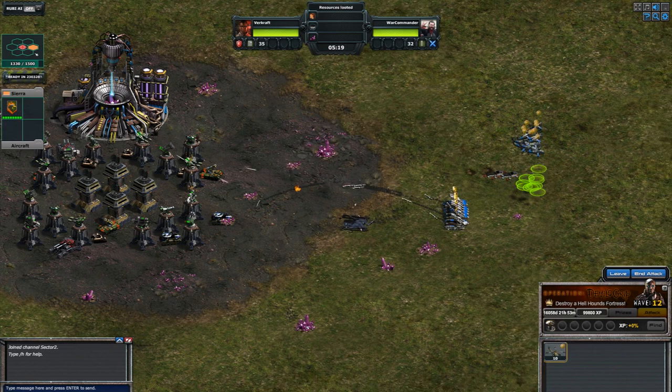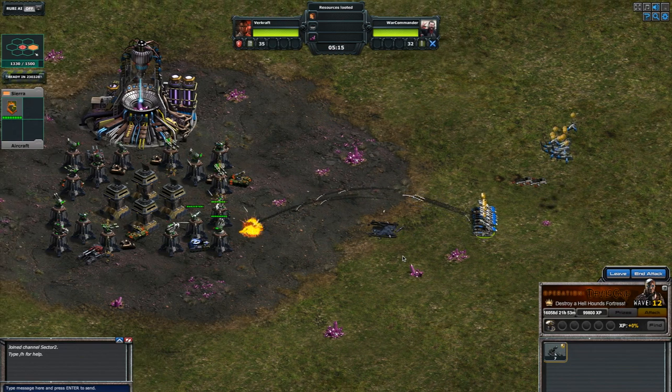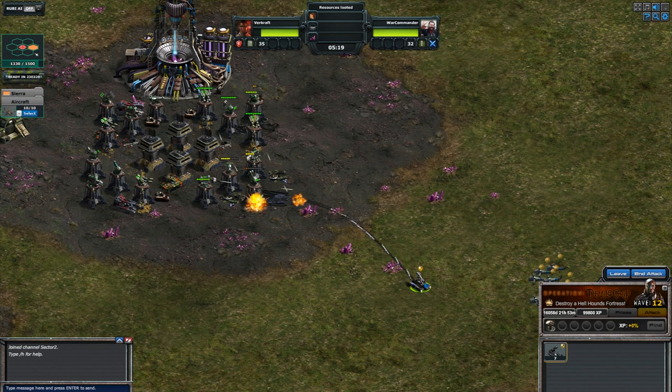The Brimstone Targeting System component on a Hellfire tank will change the trajectory of the missile at fire so that they are more difficult to be shot down. If you've had trouble with your Hellfires reaching their targets, they should now be able to penetrate even the heaviest anti-missile fire.